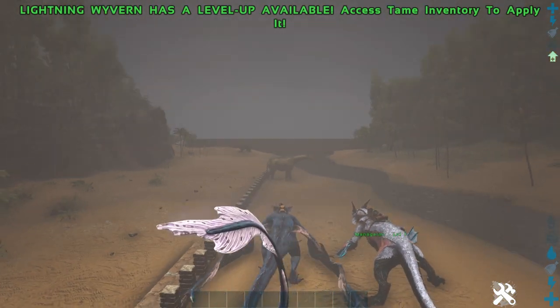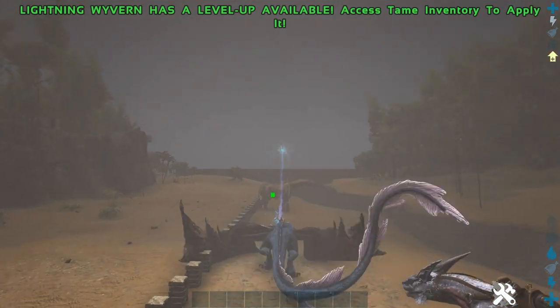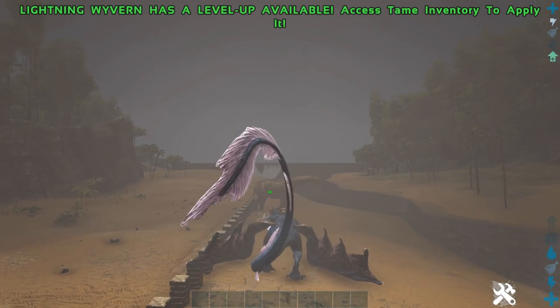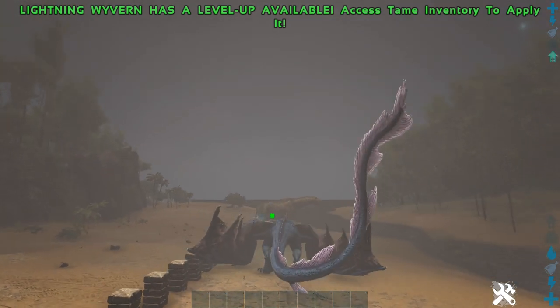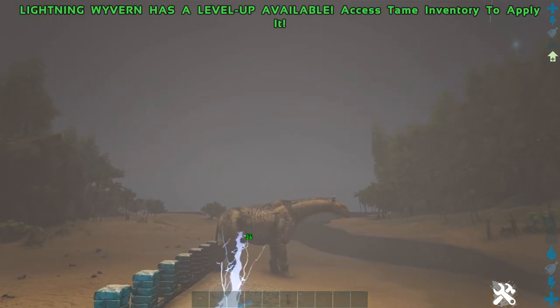Next we'll see which one does more damage. The Lightning Ribbon - I'll get a bit closer. The Lightning Ribbon does 26 damage for this level 1, and it does it pretty fast - the numbers appear pretty fast.